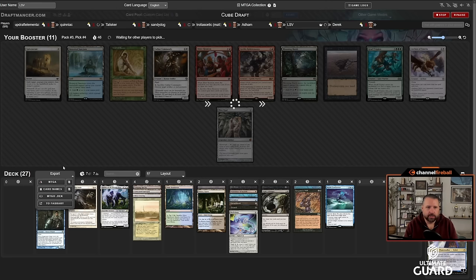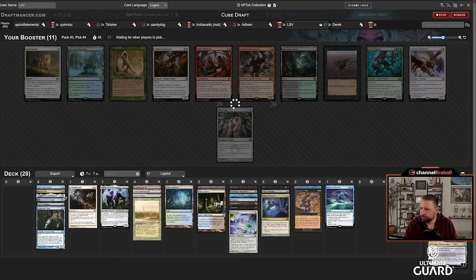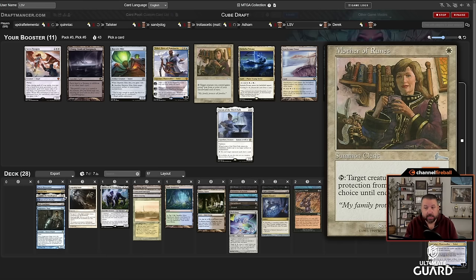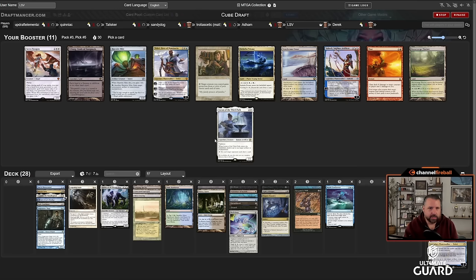Really could go for discard and counterspells — this deck's a little slow. Pretty good Snapcaster deck though; it's good with Unearth, Preordain, Brainstorm. I have Inquisition so I have one discard spell. Snapcaster looks fine over Sinkhole. This is a 20-land deck right now so I need to add a few more. Sword of the Meek would be nice — I'll put Thopter Foundry in here just so I don't forget it.